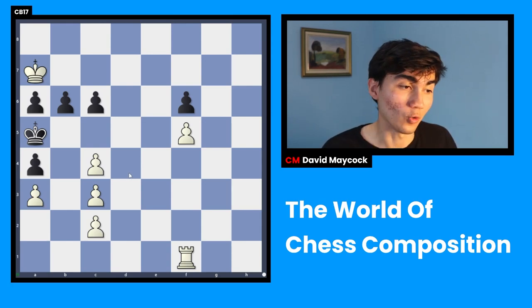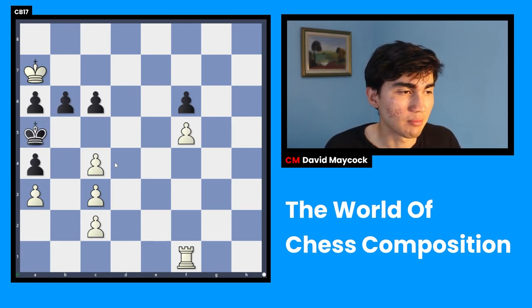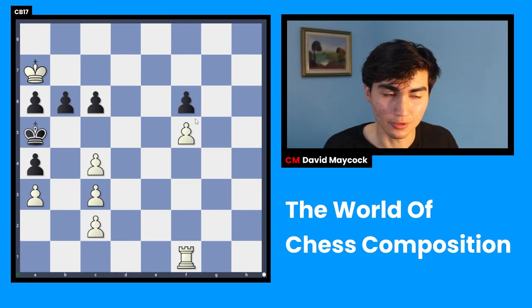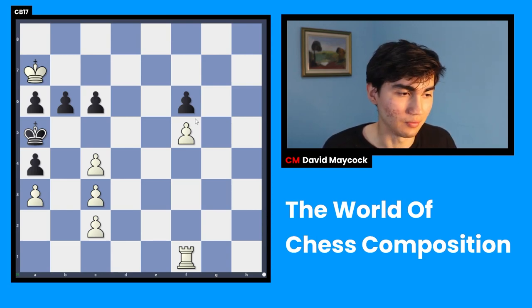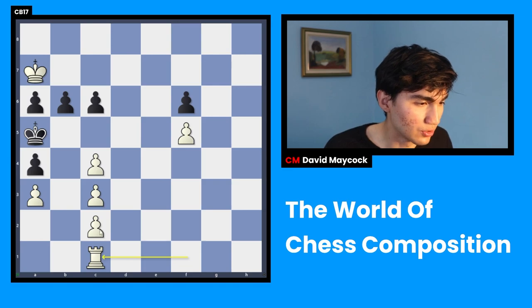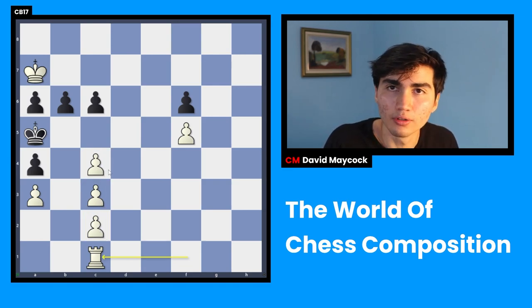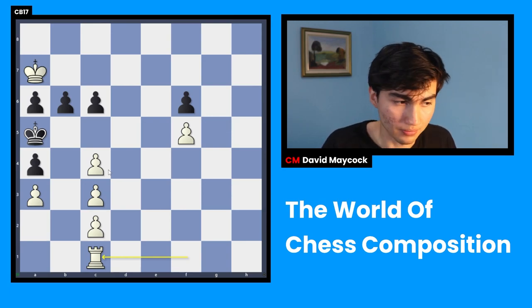You would have found, or probably struggled a little bit, because black is a little bit stuck here. Black's only moves are b5 and c5. That being said, you may come up with a move which is brilliant and looks ridiculous. And once again, this is why I like chess compositions. Rook c1. David, what is that rook doing on c1? It's not an open file — you want your rooks in open files. Well, you're right.